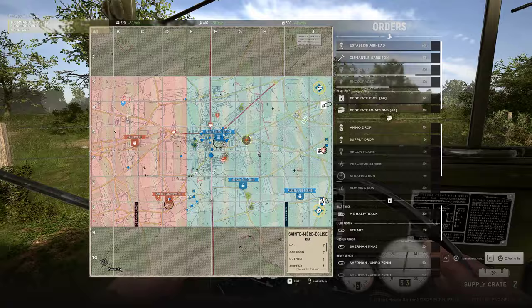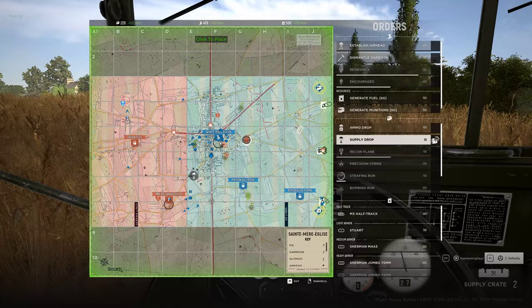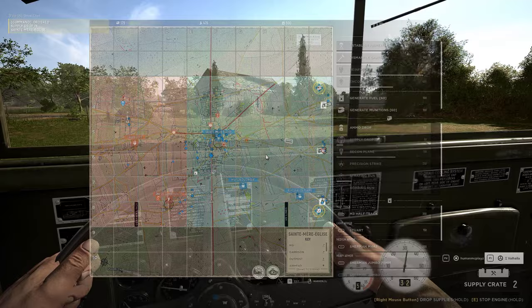He dodged it. I can build one here. I'm going to drop four nodes and build a garrison. Drop one for nodes here.